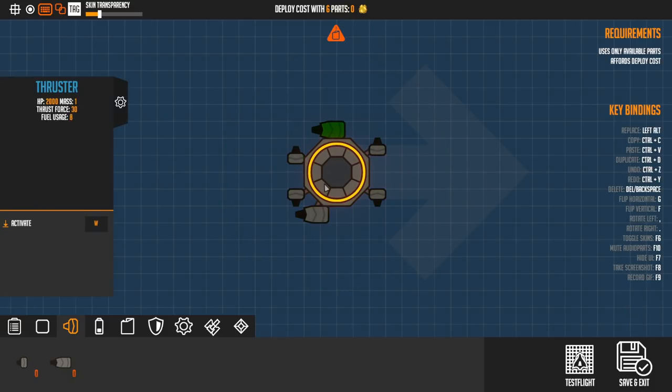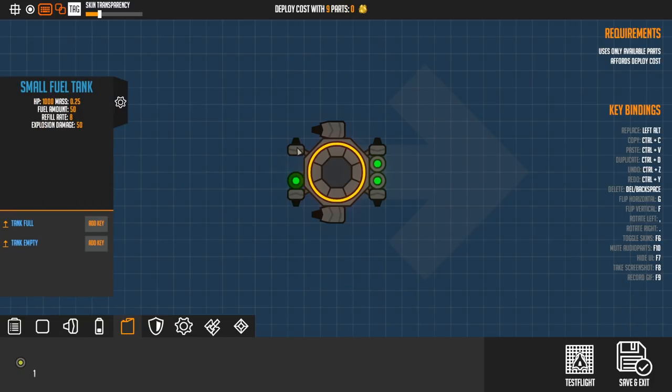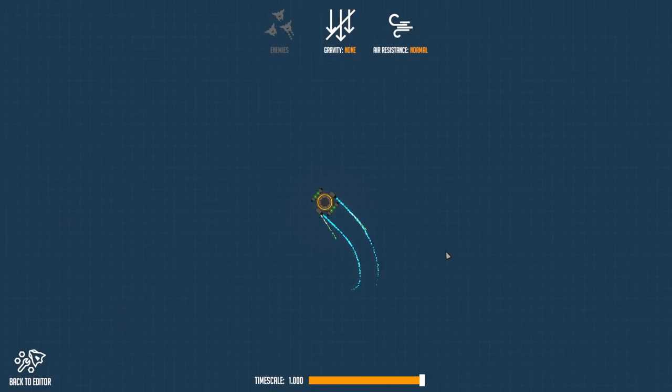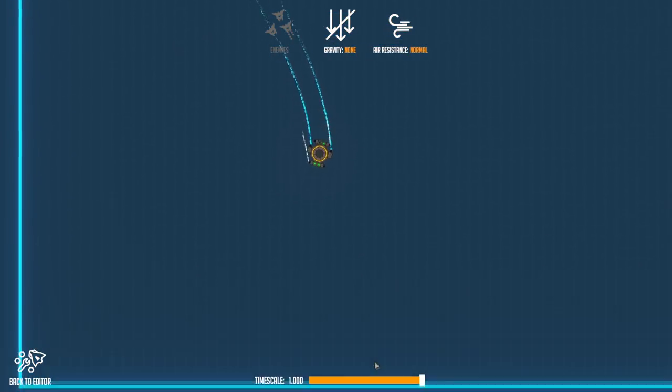That way it should turn in quite a balanced way, especially if we put these a bit more central. Give ourselves some fuel - these will regen over time. We could rotate these, but for now let's just do this because it's nice and neat. There we are - it can turn, it can move forwards. You could rotate them to make the turning a bit more effective, but that seems fine by me. Really easy to control.